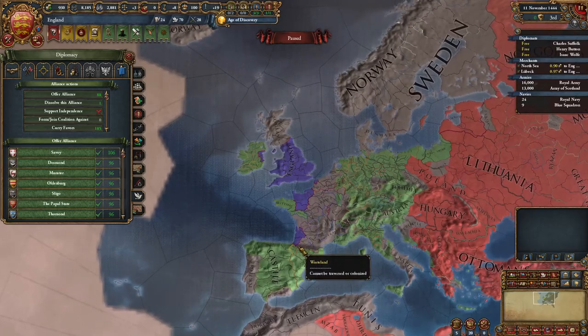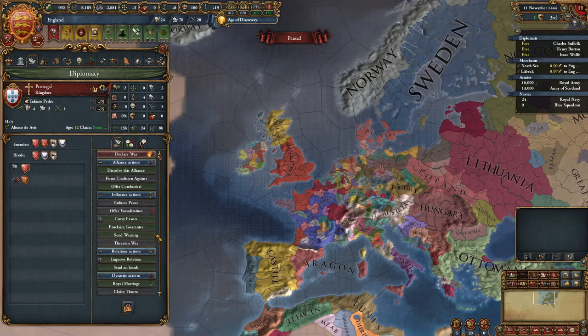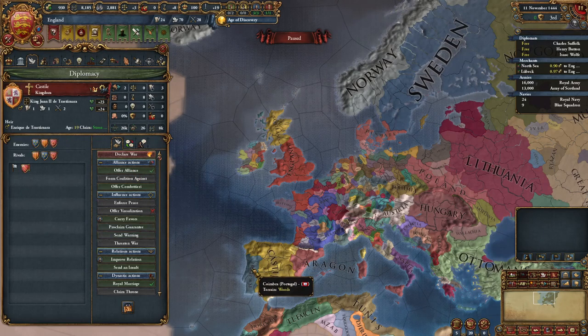For your starting allies as England, I recommend allying Castile and Austria. England starts allied to Portugal, so this is important: if Castile rivals Portugal, you can either restart or break the alliance with Portugal. The alliance with Portugal is OK but not necessary — if it hinders you from allying someone bigger like Castile or Aragon, then feel free to break it. Since Castile has not rivaled Portugal in my game, I can keep that alliance.